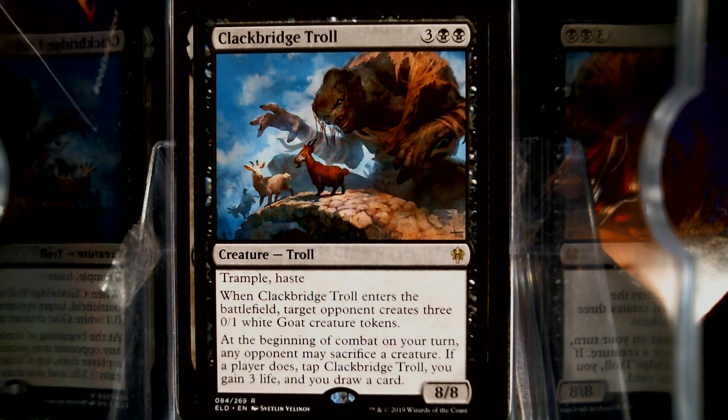Clackbridge Troll, five mana, eight-eight. When it enters, a target opponent gets three goats. Any opponent may sacrifice a creature. So as long as somebody pays the creature tax, you're fine.